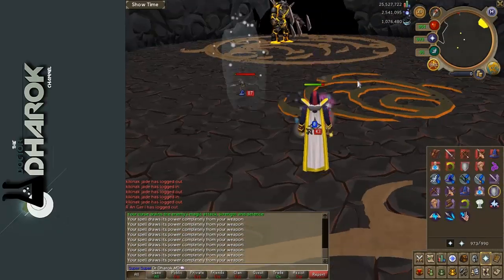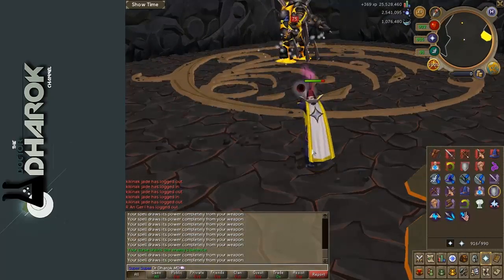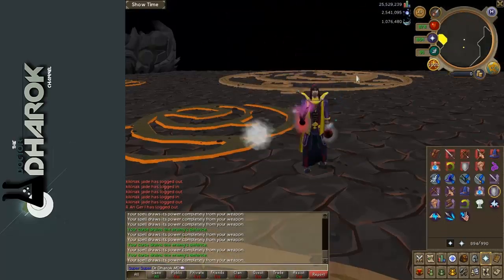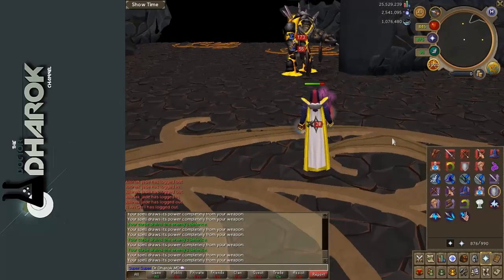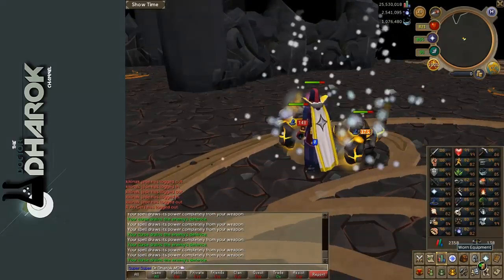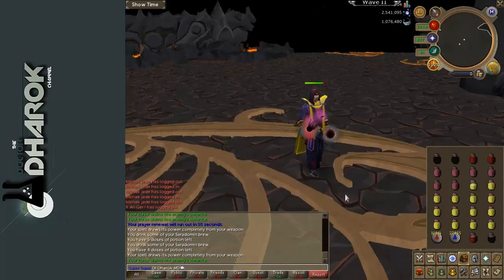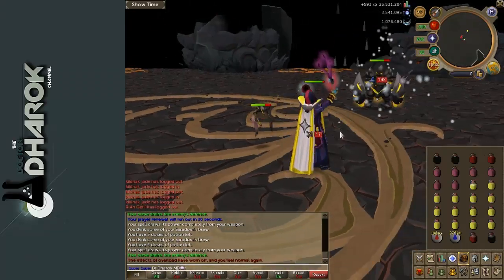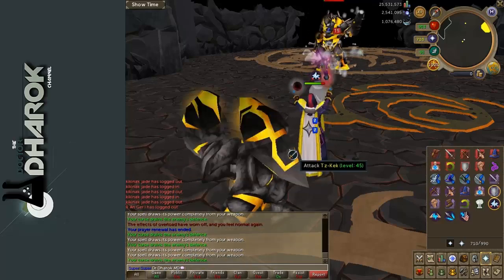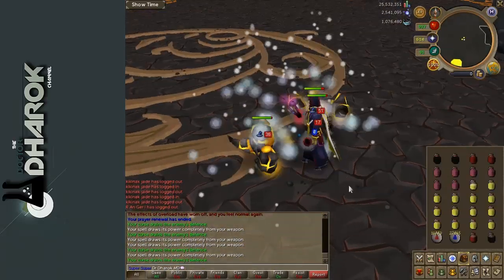If you are not going to use EOC — where you can use your Adrenaline Bar to heal yourself — you're going to need some other way to heal yourself and consume food or Ceradomen Brews. Since I have Overloads, I went with the Ceradomen Brews, but you could definitely downgrade to something like Sharks with a couple of Brews, pot up after you use the Brews, and retain the Sharks for when you're taking high damage.